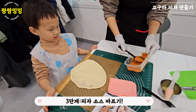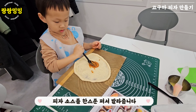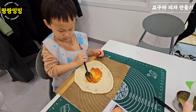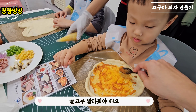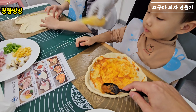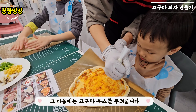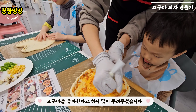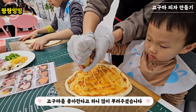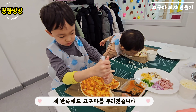3단계: 피자소스 바르기. 피자소스를 한 스푼 퍼서 골고루 발라줍니다. 그 다음에는 고구마 무스를 뿌려줍니다. 고구마를 좋아한다고 하니 많이 뿌려주셨습니다. 제 반죽에도 고구마를 뿌리겠습니다. (Step 3: spread the pizza sauce. Scoop one spoon of pizza sauce and spread it evenly. Then sprinkle sweet potato mousse on top — since my sibling loves sweet potato, they added a lot. I'll add plenty to my dough too.)